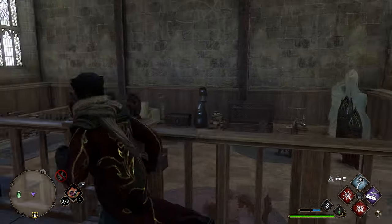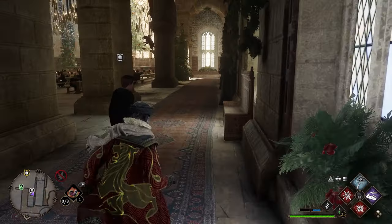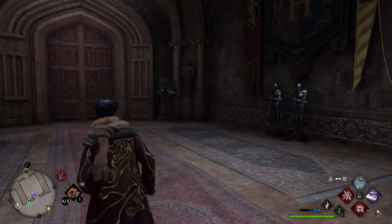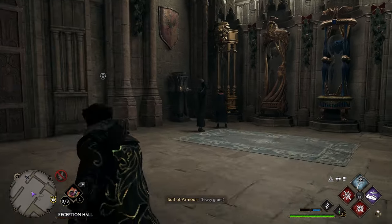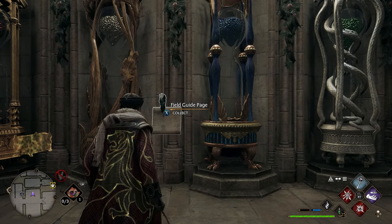After grabbing this page we're going to turn around and go back down the stairs to where we first came up. We'll take a left and go back through the double doors at the front of the Great Hall. As soon as we go through these we'll have another set of double doors. Go through these and in the small room on the right you'll see the house points counter — use Revelio in front of these to get your next field guide page.